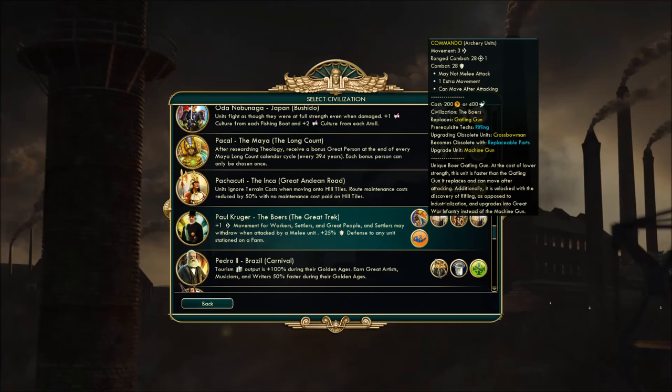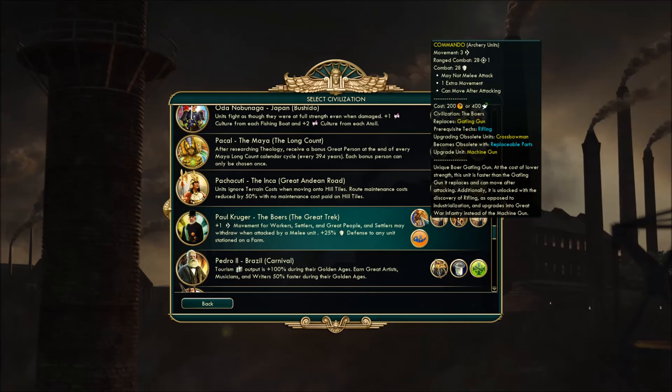First unique: it's a gatling gun replacement called the Commando. Ranged combat of 28, combat of 28 — so weaker than the gatling gun — but it has plus one movement and can move after attacking, making it more of a hit-and-run unit. It's also unlocked at Rifling as opposed to Industrialization, which is interesting, and upgrades into Great War Infantry. An interesting transition from a ranged unit to melee.